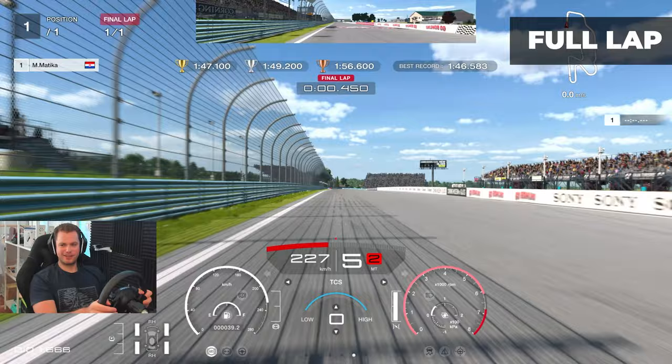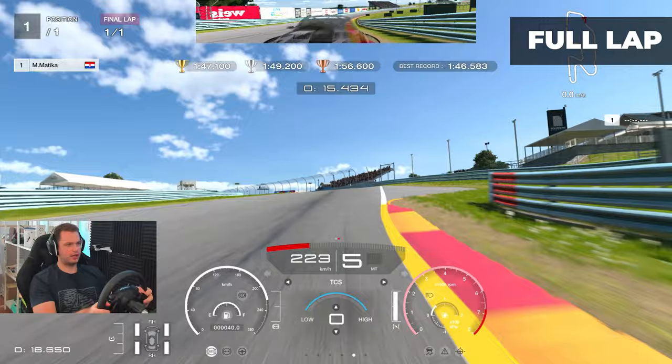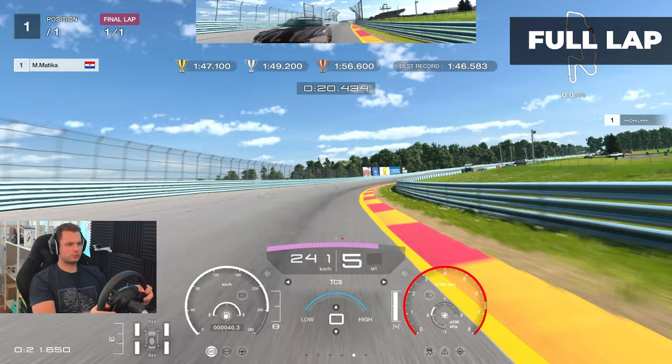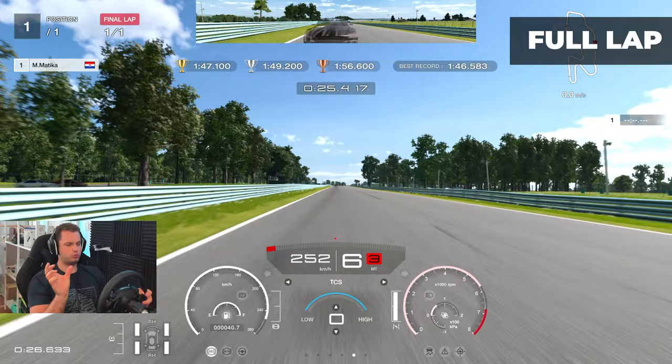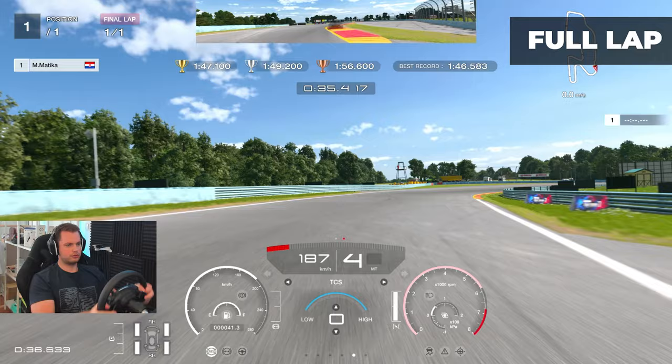Now we're going to skip to the full lap guide and I'll comment as we go. At the 200-meter sign I brake, using a little more curb this time. The car got sketchy on the way out — I kind of lost the rear. In my opinion, it's best to enter as late as possible because you want to carry speed onto this long straight. It's actually a section of a couple of corners but it's really important to carry speed. Between 300 and 200 meters, cut it as much as you can. I was cutting too much in the later part of the turn.